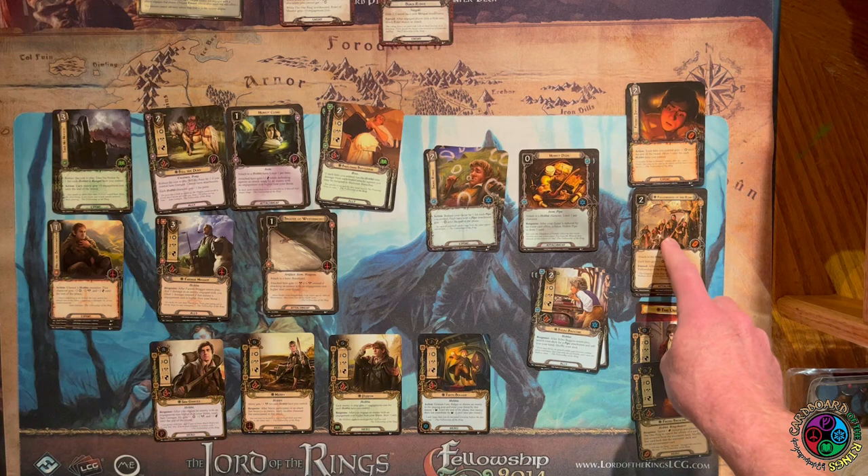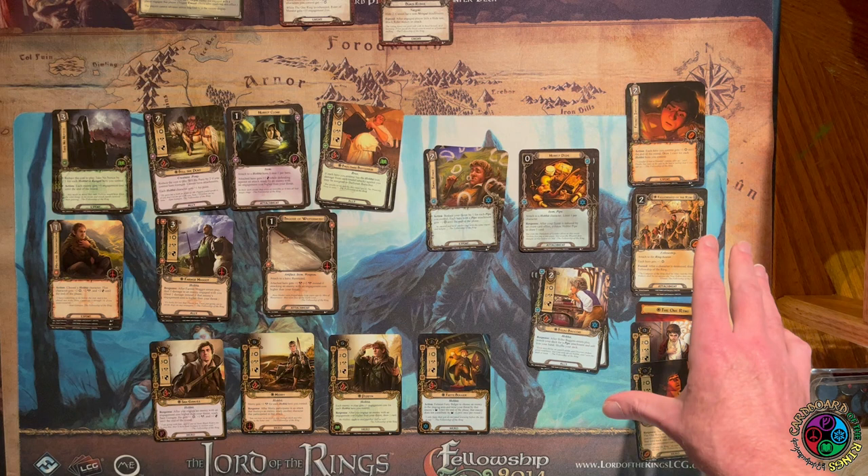Any player card with a normal sphere — Tactics, Spirit, Leadership, Lore, or Neutral — can be used in any deck building. But Fellowship sphere cards, like Frodo's Intuition and The Fellowship of the Ring, can only be used when playing these saga expansions.